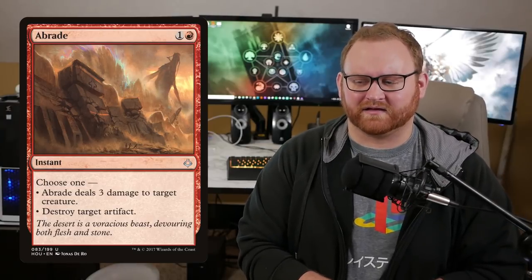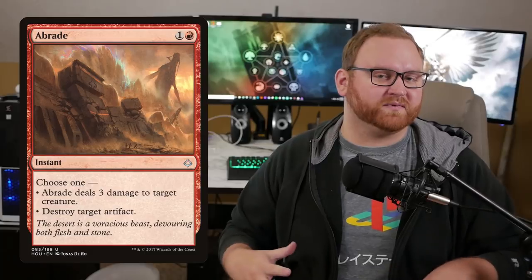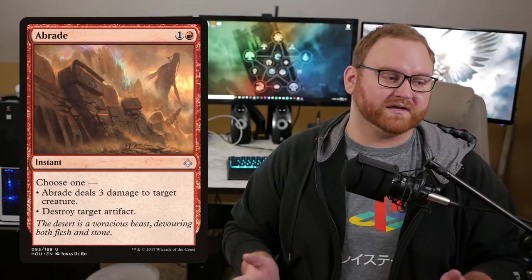We also have three Abrade for Chalice decks, Affinity, and Tron decks. It's also pretty good against heavy creature-based decks since Abrade can deal three damage to a target creature as well, otherwise it just destroys target artifact. The last two cards in the deck list are against Dredge — two Graf Digger's Cage. I like it a little bit more than Tormod's Crypt because they can't leave the graveyard, so it's very good against Arclight Phoenix decks coming around in Modern as well as Dredge in general.